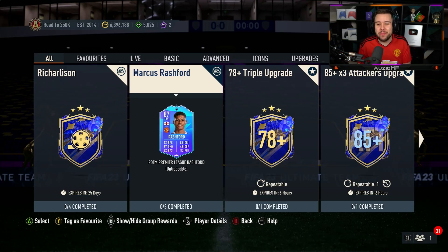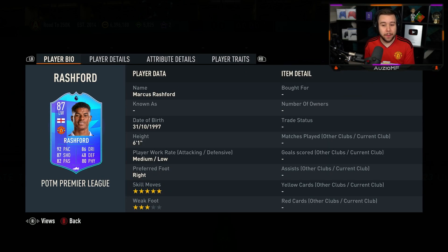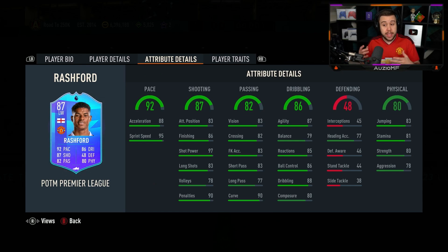Player of the Month Rashford is out — he's an 87 overall and he looks pretty nice. He's got five-star skill with three-star weak foot, right-footed with medium and low work rates. He is a six-foot-one player who can play left wing, left mid, and striker positions, and the stats look really good.